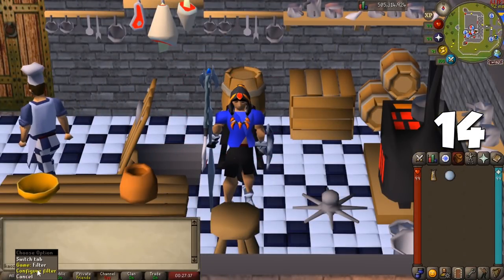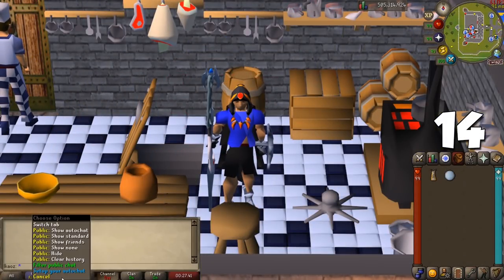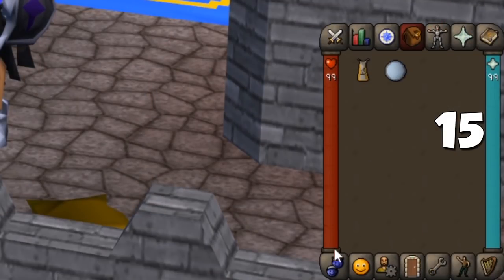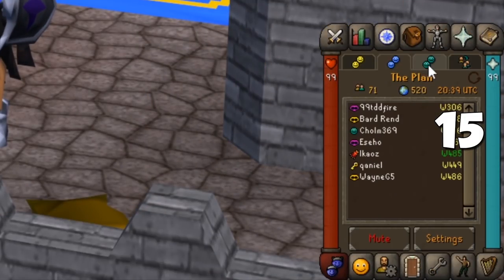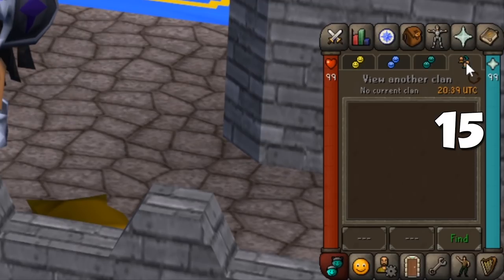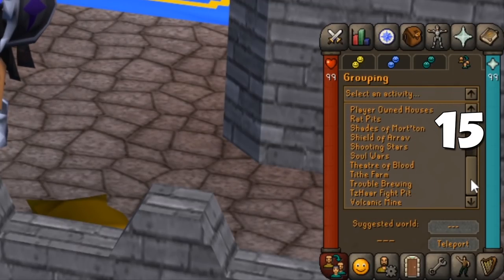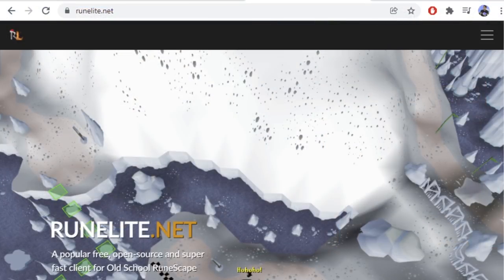Under your chat, right-click the game tab and click on filter. This will filter out all unnecessary text like 'you chop a log', 'you fledge the log', 'you fish a lobster', keeping your chat cleaner as only important messages display. Recently the interface was reworked and the minigames tab was moved to the group tab inside the clan category. Click it to use its teleports to certain activities every 20 minutes.